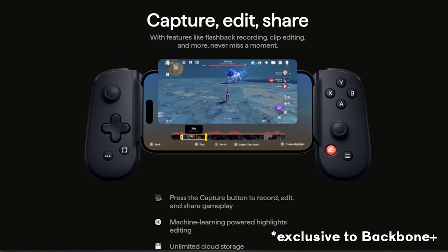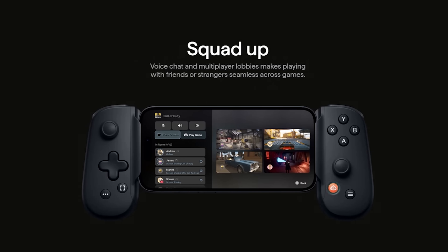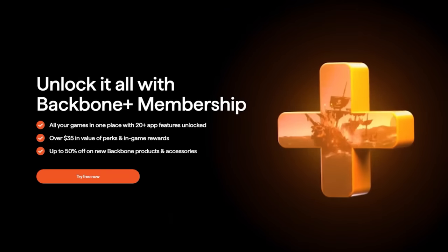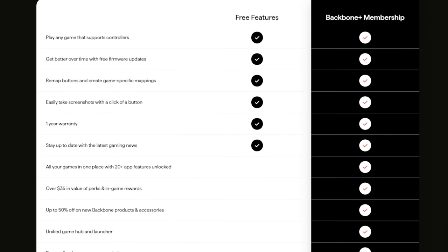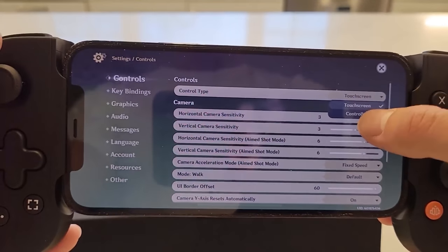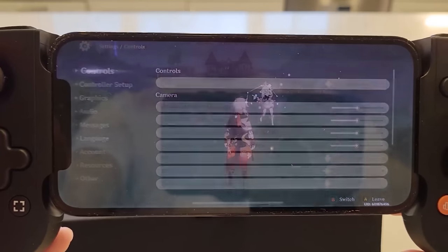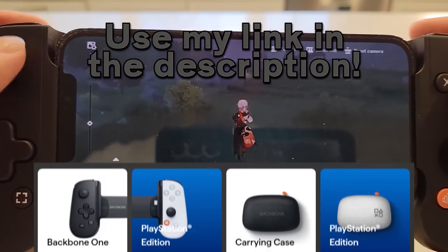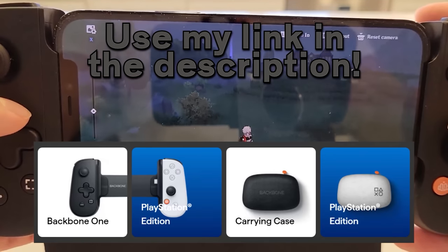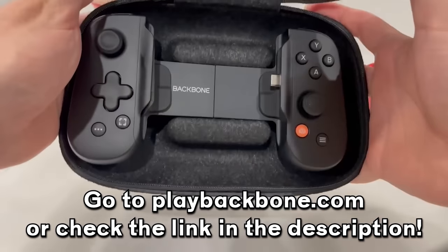Additionally, the Backbone app allows you to record, edit, and upload clips, receive notifications when friends log in, and instantly pick up where you left off in a game. I should specify that editing and uploading clips is only through their membership service, Backbone Plus, offering extra features, free perks, in-game items, and discounts. I think it's a really cool device that gives you a better gaming experience for mobile games where two thumbs don't cut it, like Genshin. It feels almost like having Joy-Cons, but for your phone. Use my link in the description below. They have an Xbox and PlayStation variant. Thanks again to Backbone for sponsoring the video, but for now back to talking about the elements.